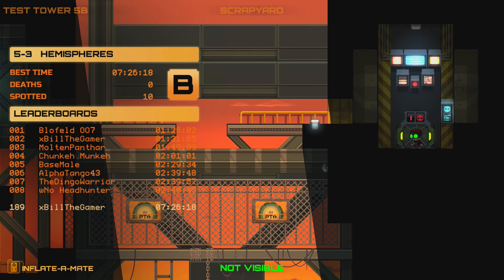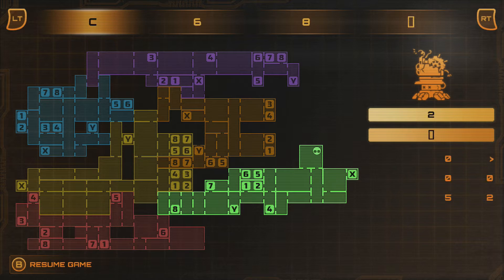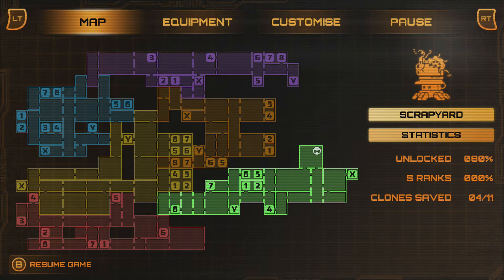Welcome back to Stealth Inc. 2: A Game of Clones. We are starting at World 5 Level 3. I'll show you on the map. We have to get to X in this green zone, so we've got to go down 2 and right 3.